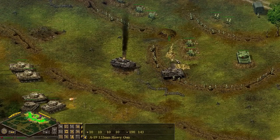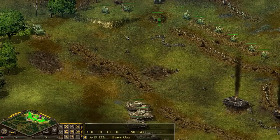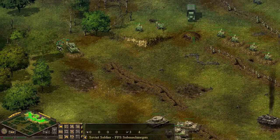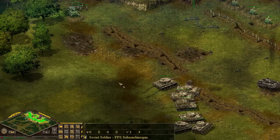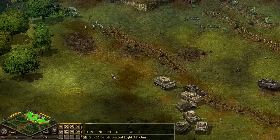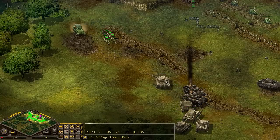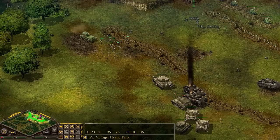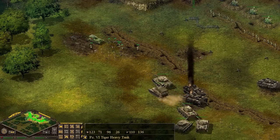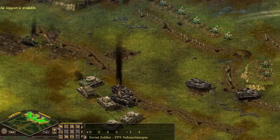Looks like a Tiger tank ventured a little too far. Some of our AT guns are ready to go. We've got an infantry squad ready to sneak up on them here. Let's go get them. We have an AT rifle with that squad as well. Tiger tank sees us. The SU-76 is going to have to engage soon. The Nashorn there got us.